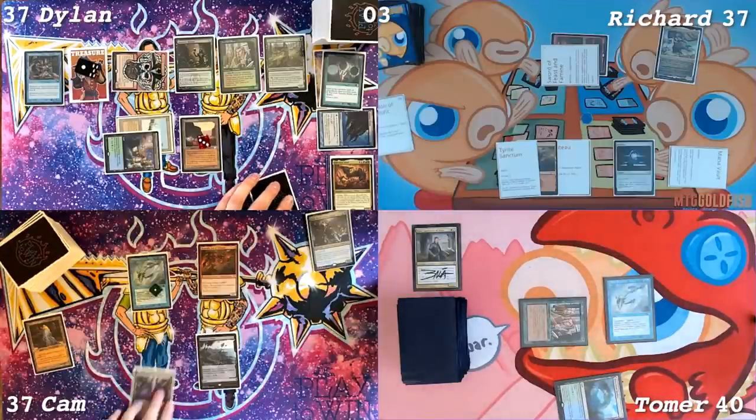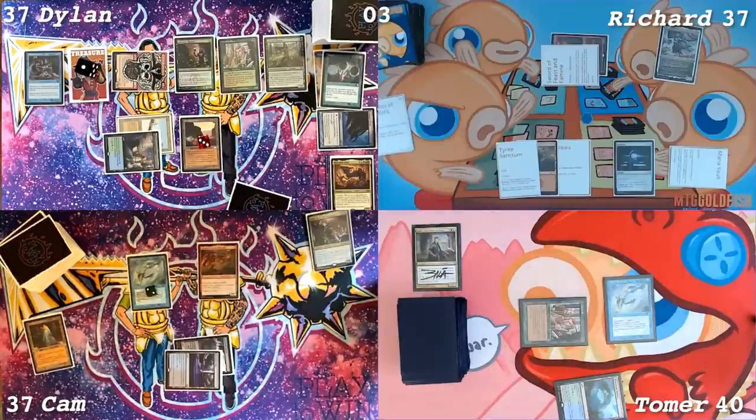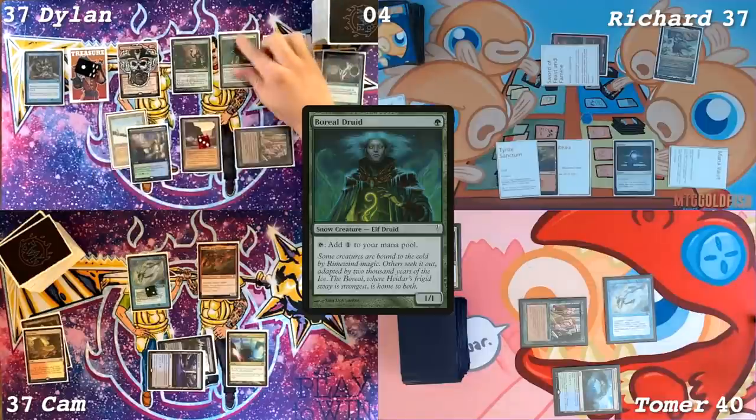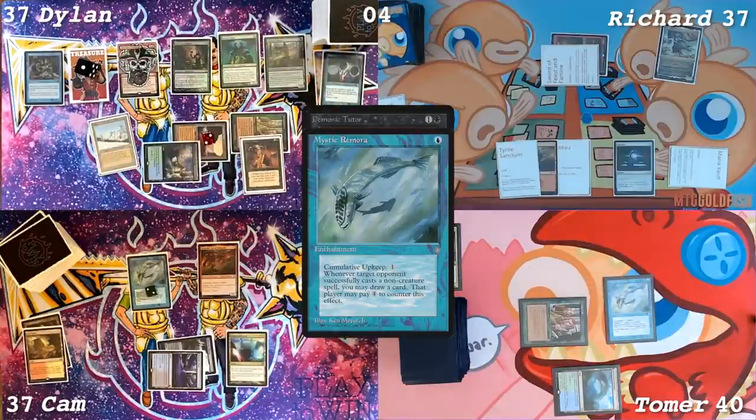All right, I'll go to my turn. I'm gonna pay to keep the fish around one more time. Draw a Confluence. Go to my discard. Arid Mesa. Untap. Draw a card — Boreal Druid. I'll cast Demonic Tutor. We get some draws.